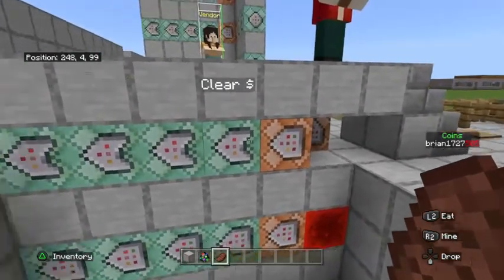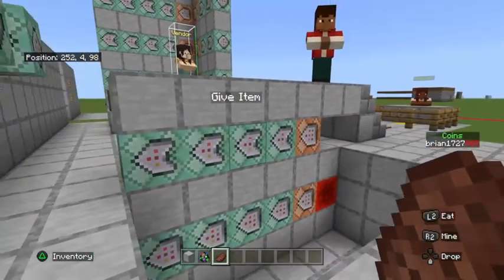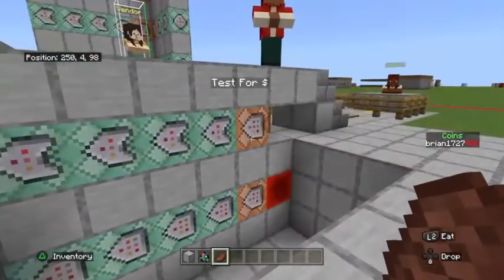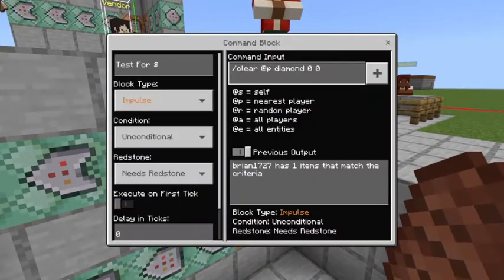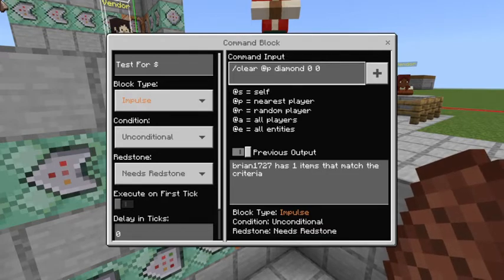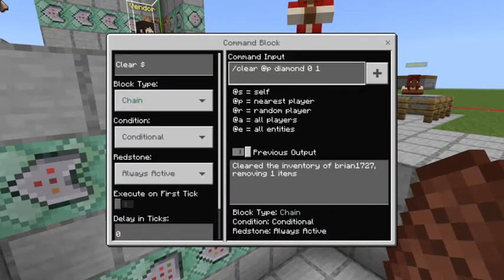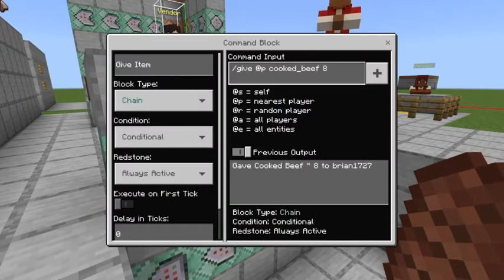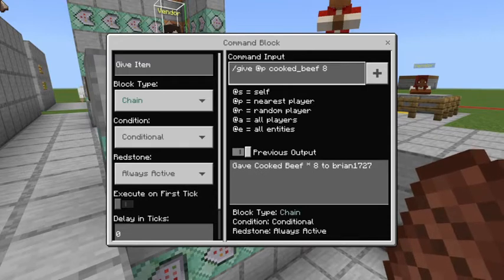Once that's correct, set up a chain of commands — one impulse command followed by four chain command blocks. The first is impulse, unconditional, needs redstone: /clear @p diamond 0 0. The second is chain, conditional, always active: /clear @p diamond 0 1. The third is chain, conditional, always active: /give @p cooked_beef 8 — the eight is how many items the player receives, and you can choose any item type you like.